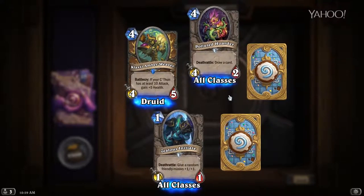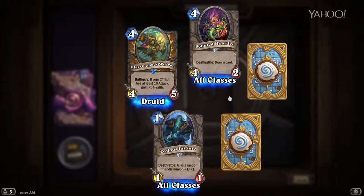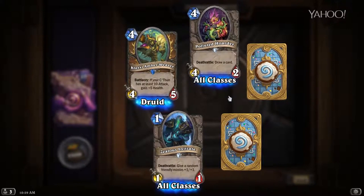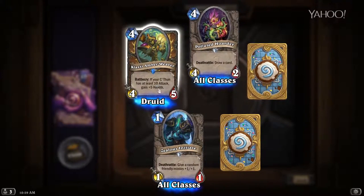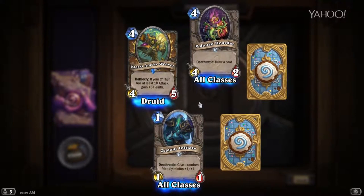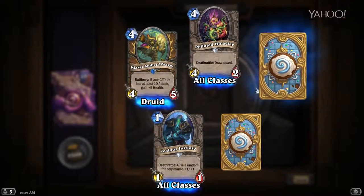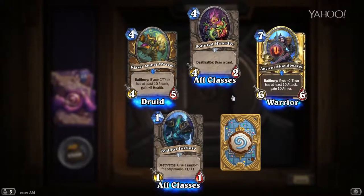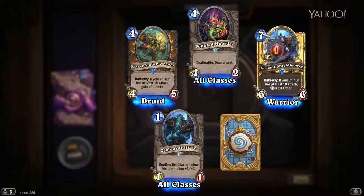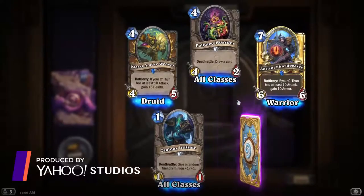One of our rares is Klaxxi Amber-Weaver — Battlecry: if your C'Thun has at least 10 attack, gain 5 health. He will because he's C'Thun. Very solid little bonus — it's a Druid card so you're gonna be casting a lot of stuff. Four mana, 4/9 is already good. He'll see play, I like him. Lots of C'Thun cards in these packs so far. Ancient Shieldbearer — we've talked about her before, and she is golden now.